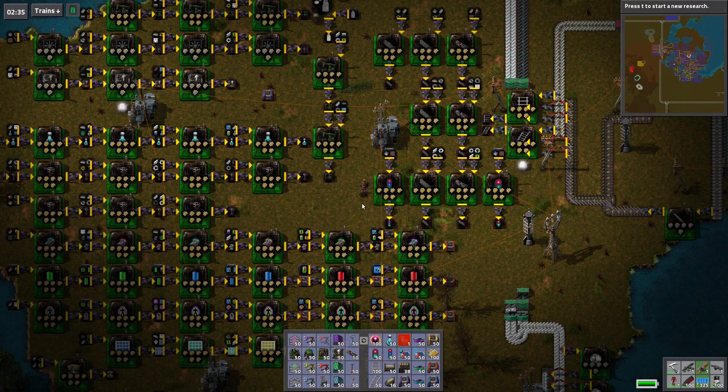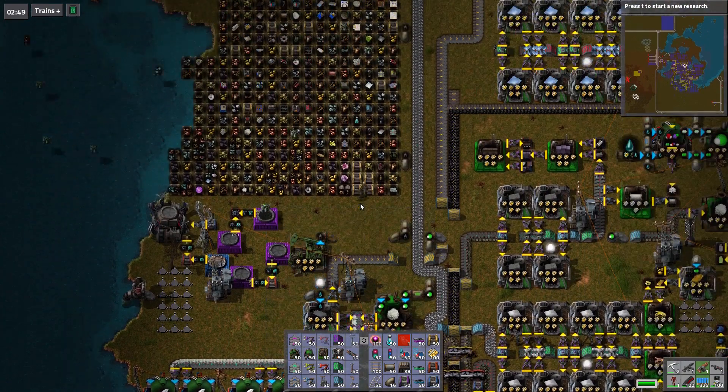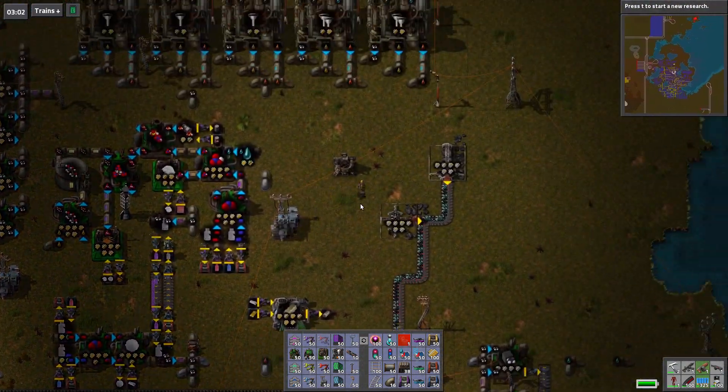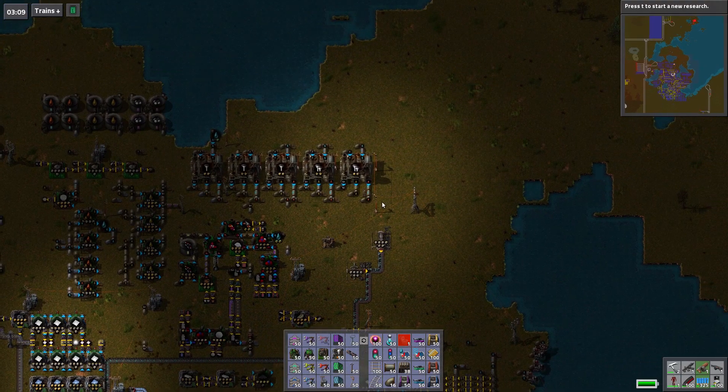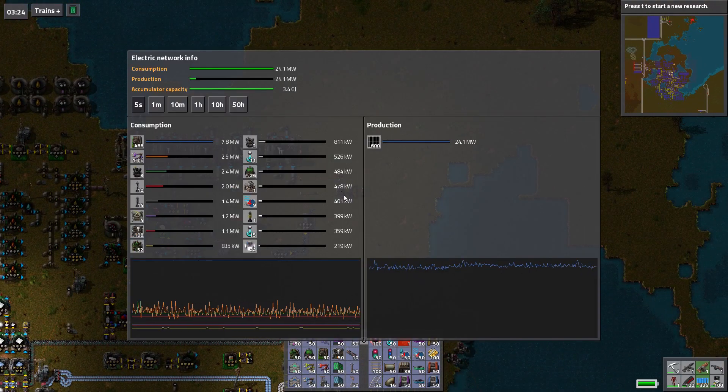We're done, basically. All I have to do is actually apply the... like, build the rocket defenses. Otherwise we're basically done. Let's take a look at our power usage. Power should be fine, given the bloody solar field I created. It's the middle of the night and we're still running on solar power. I don't know how that works, but cool.